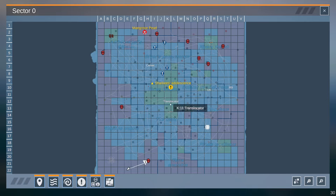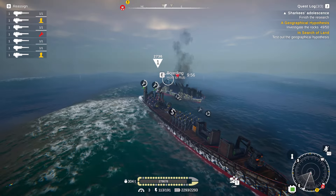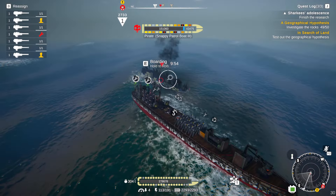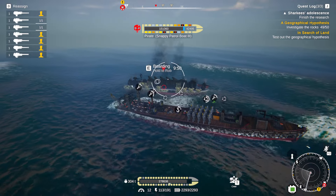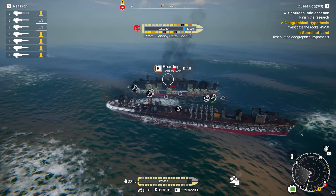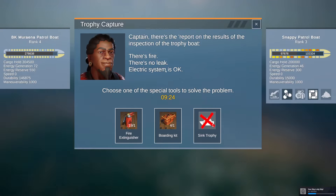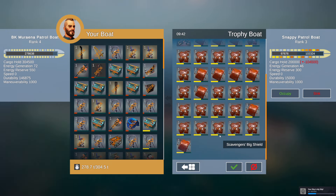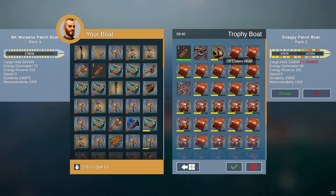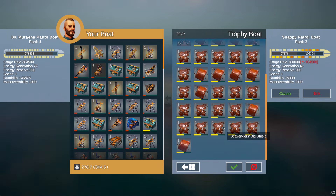Alright, so in this area down here, there is a special NPC called Snappy Patrol Boat. When you rob this thing, look what it gives you. There's a fire, so you can use a fire extinguisher. Look what this gives you. I got lucky with one of these, but this is what you want: Scavenger's Big Shield.